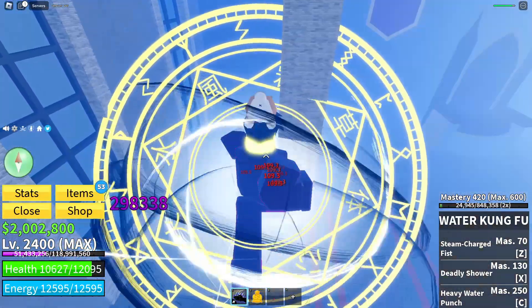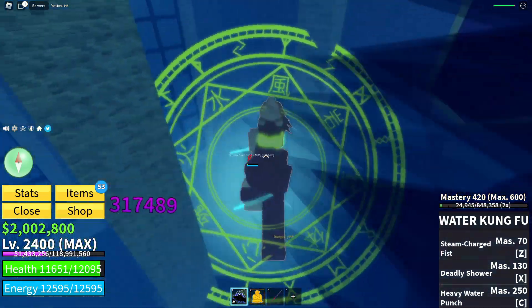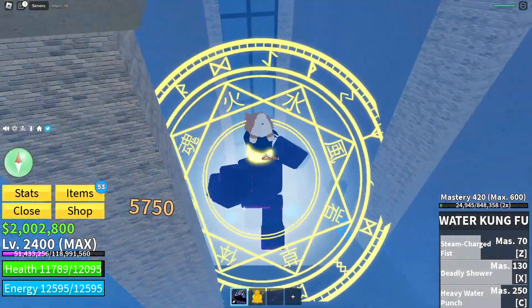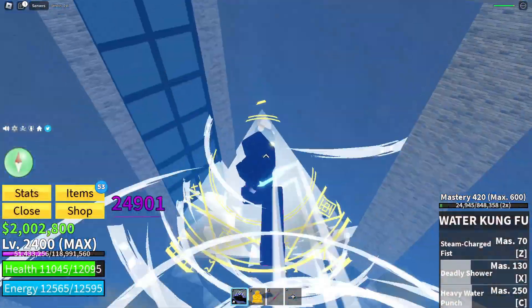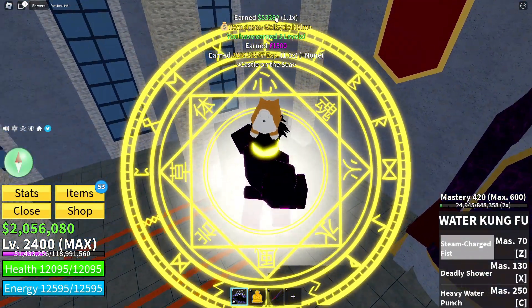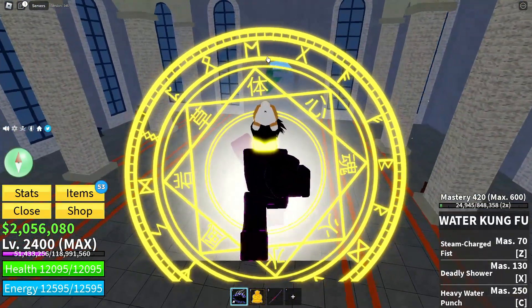Almost there — he's almost dead, about to kill the final raid boss of the game. There we go! We get the Valkyrie helm, 50k cash, 1500 fragments, a ton of XP, and three levels.